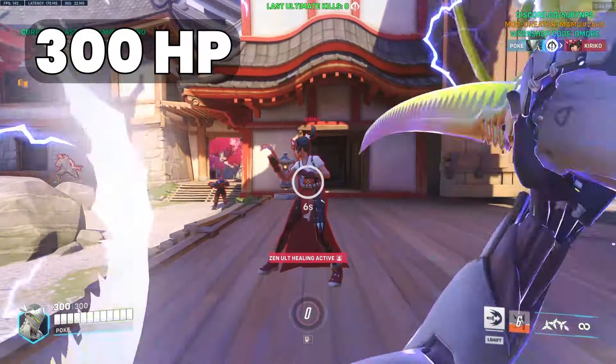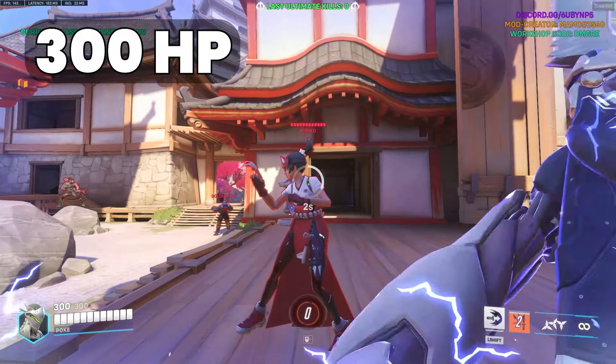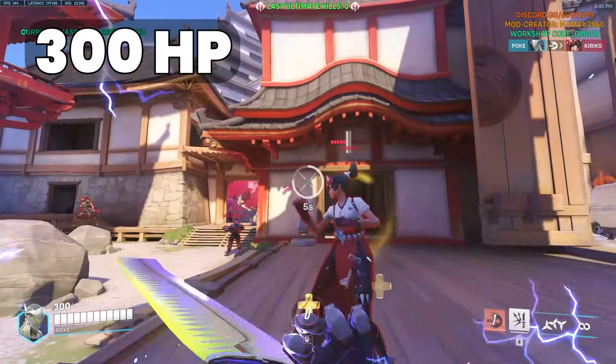Now here's the interesting part: while testing to see if this worked versus 300 HP characters, I found out that while it was impossible to kill them with a single dash, a second one after the force swing always did the trick.